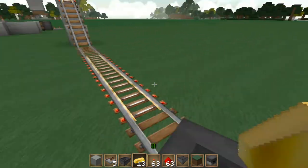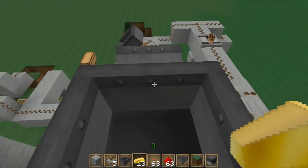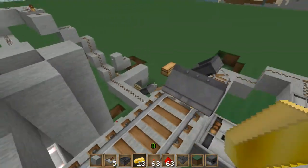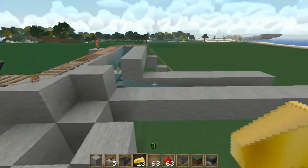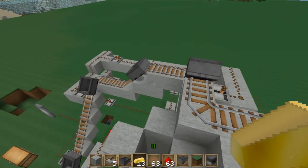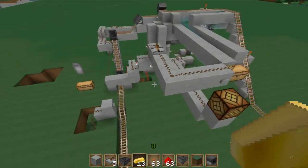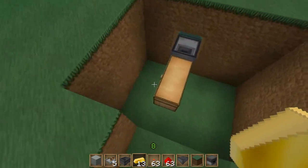This is where you need to use activator rails — or power rails, that's what they're called. I'd say use about three if you have a person in the cart, because one isn't enough to keep it going. You can see how it all shifted down and this one became available, and this is where the stuff collects.